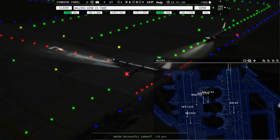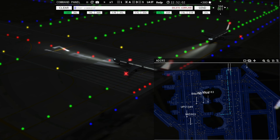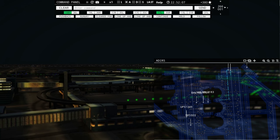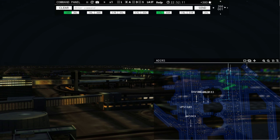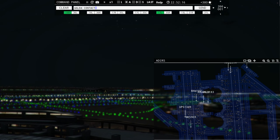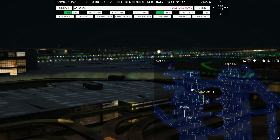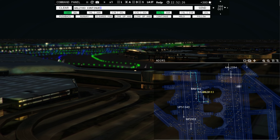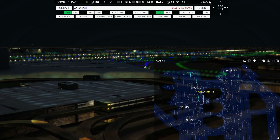American 2224 requesting push and start. American 2394, runway 17 right, line up and wait. American 2224, pushback approved, expect runway 18 left. UPS 1349, continue taxi across runway 18 right. American 2183 ready to taxi — American 2183, runway 18 left, taxi via Golf.